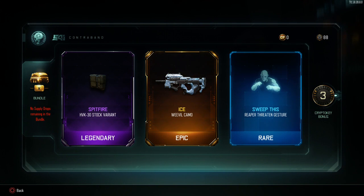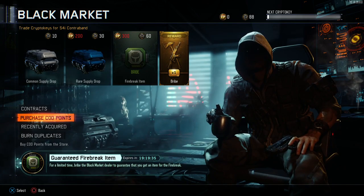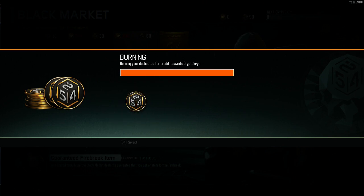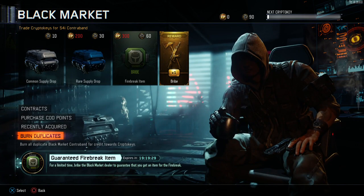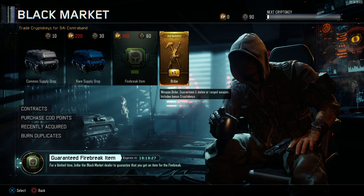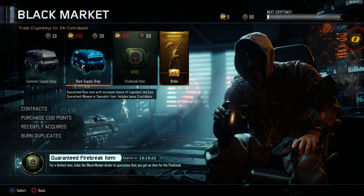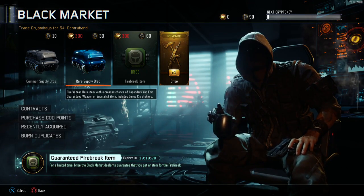We're gonna burn duplicates real quick. It looks like we got 90 crypto keys now, so we can open three. And from the other rares we'll open whatever we can. All right, here we go.